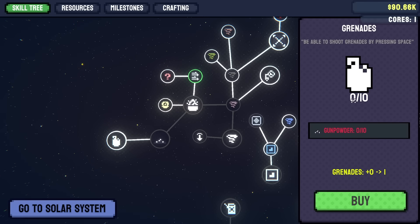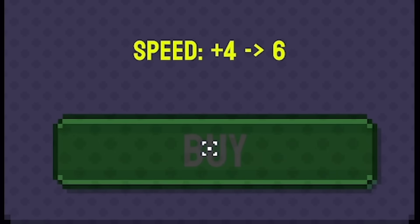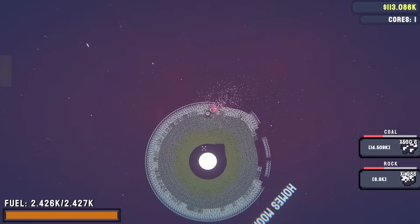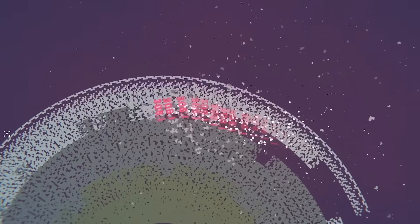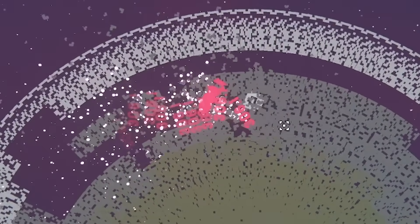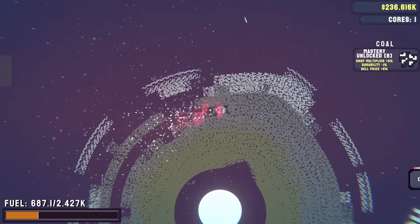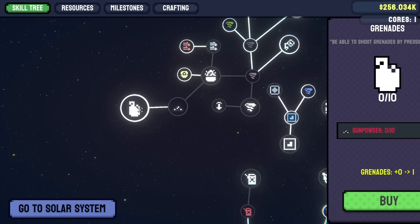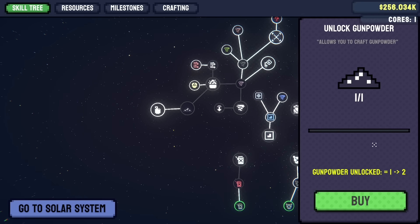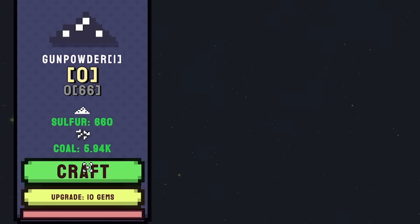We need to invest in gunpowder, so for a little while I'm just going to mine the moon - try and do the outer layer first. This moon's so small compared to the home planet. I'll focus on coal this time. After clearing the coal layer, I need gunpowder but I've unlocked a crafting tab - we turn sulfur and coal into gunpowder. That bar's going up, so it's crafting now. I can upgrade it for 10 gems, but I assume I don't have any yet.